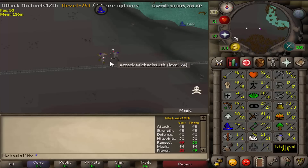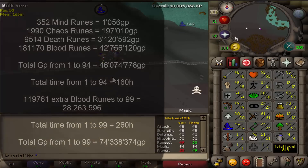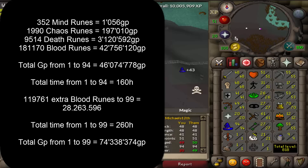So how did I get 94 mage? I splashed all the way and did some calculations. In total you need 352 mind runes, 1,990 chaos runes, 9,514 death runes, and in the end 181,170 blood runes.